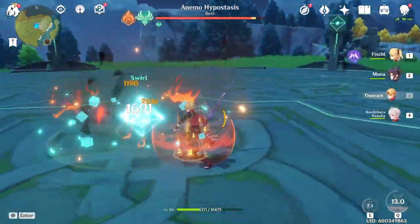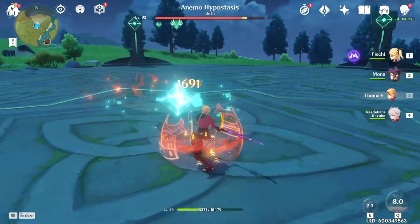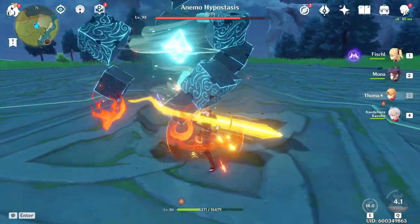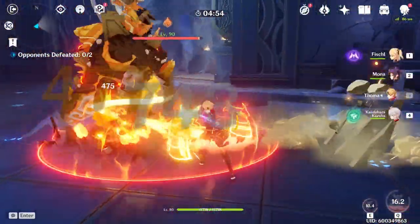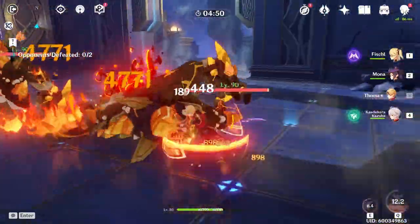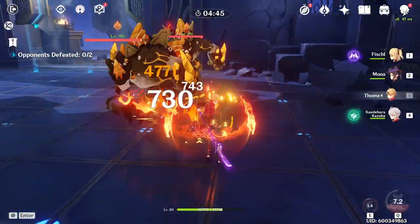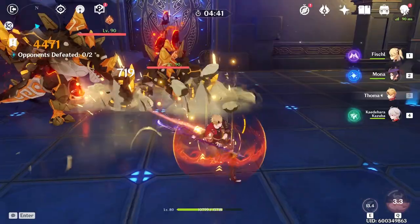Furthermore, you'll notice that he has very low damage because he has very low scaling on his Elemental Burst. This also makes him not a very good sub DPS either. You can see that Thoma has very low personal damage — hitting for about 2,000 to 5,000 on his Elemental Burst, which is very low considering other sub DPS characters like Xingqiu or Xiangling can hit for 10,000 or more on a single individual hit.